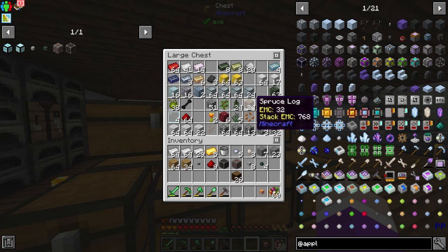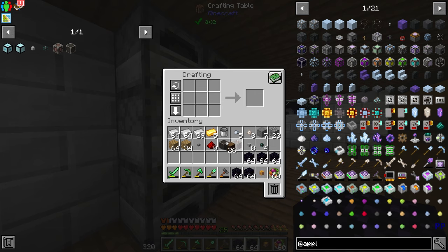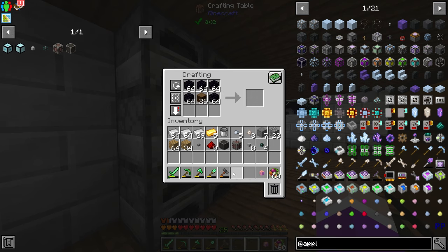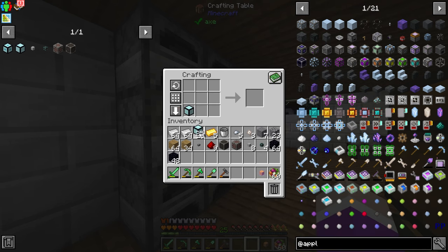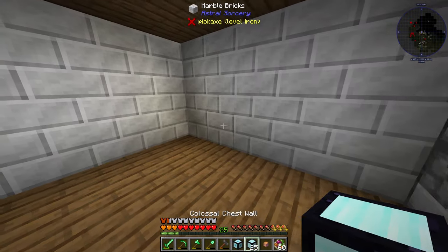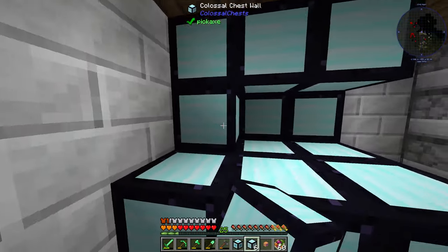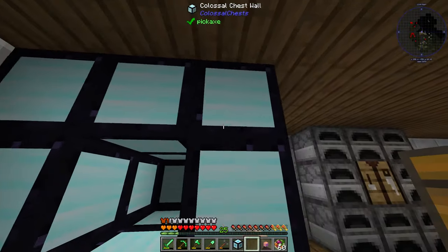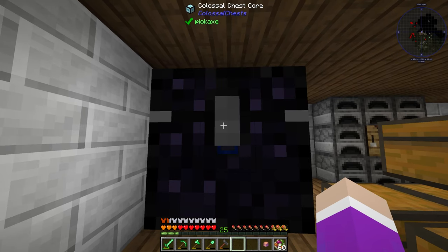Grab that out and find the obsidian — there it is. Put this in the center and surround it like this to make 26 colossal chest walls. Then combine one colossal chest wall with one iron ingot to make the core. This is how you build it: you build a box, leave the center hollow, and add a core in the front.